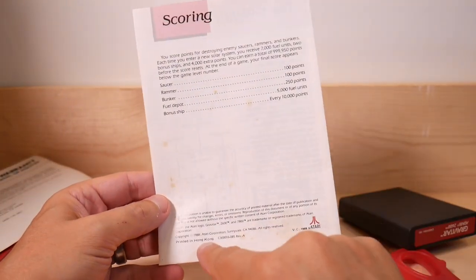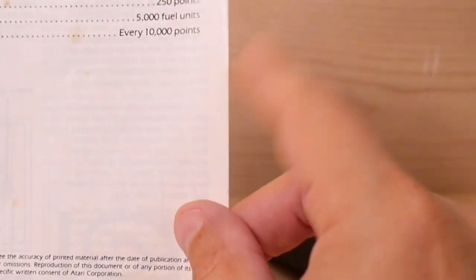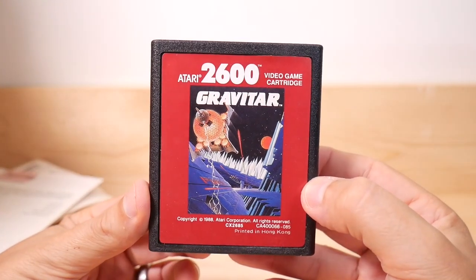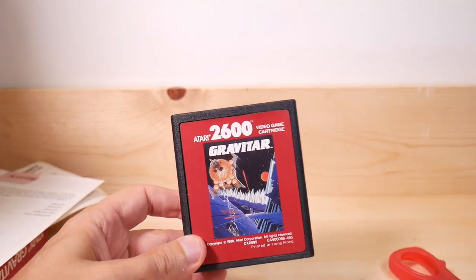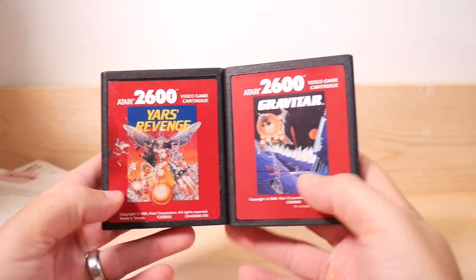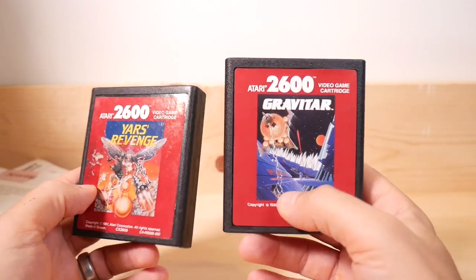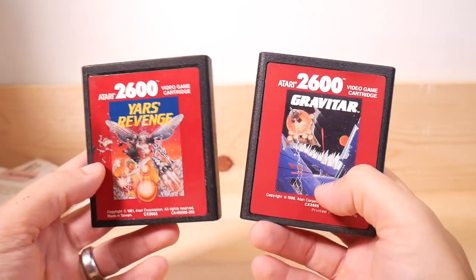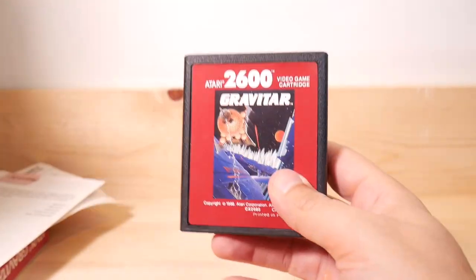By the way, there's some moisture damage on the box — hopefully the cartridge still works. And there is the cartridge! Nice artwork again. Now that I look at it, it isn't a lot redder than the box — it's about the same color. I don't know why I always think it's more brown. But I guess that's what happens when you hit middle age — your memory sucks. Let's go put this into the Atari.